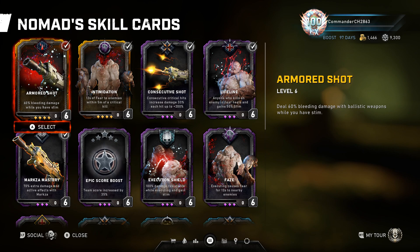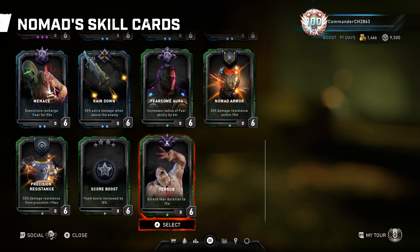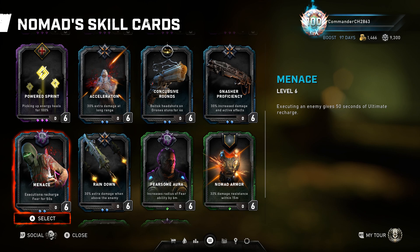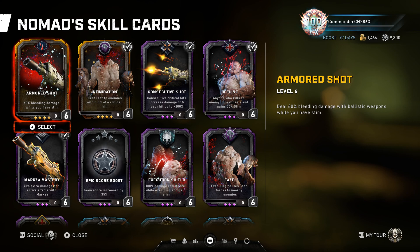For Nomad, I'm not really a Nomad player so my setup is technically not optimal. I know the execution build involves Execution Shield doing a ton of executions for Stim, finishing off bosses or bigger enemies with Armored Shots, running with a Lancer or Retro Lancer to chain execute enemies — you're invulnerable during executions. You pair that with Menace to chain your ultimate over and over again, combined with Consecutive Shot and Armored Shot to bleed enemies that aren't running away. But the exact setup I'm not fully aware of — this is just what I've seen.